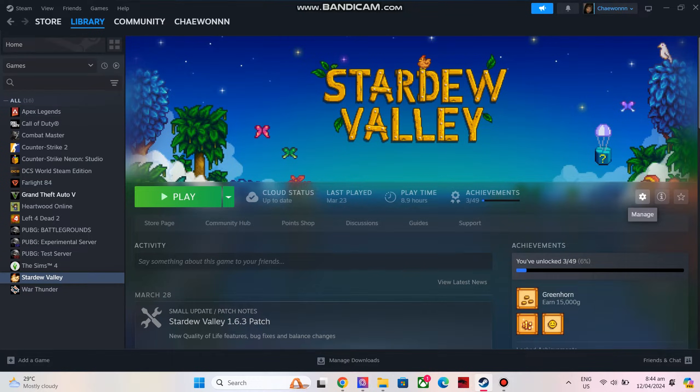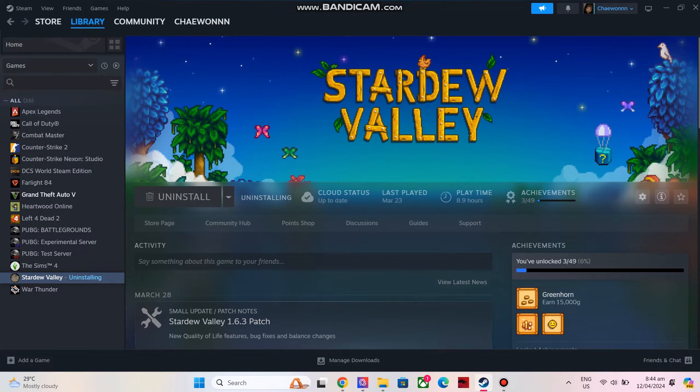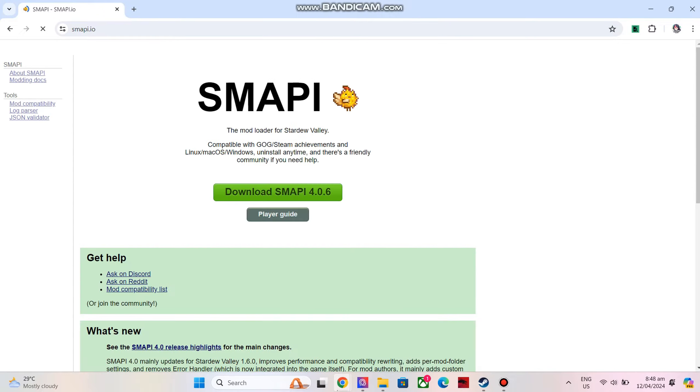So let's say you have now the Crack Stardew Valley downloaded on your PC. The next step that we need to do is to download SMAPI. Search SMAPI on your browser, choose the first one, then click download.